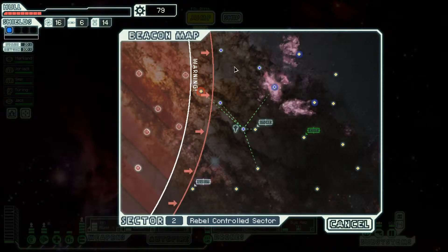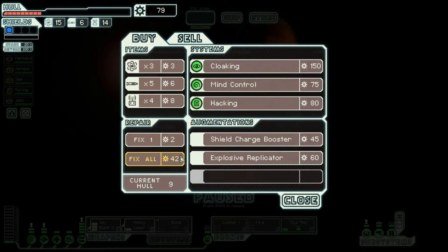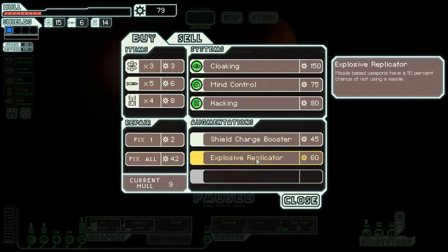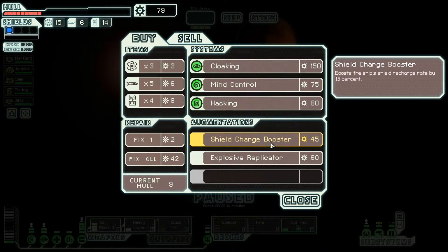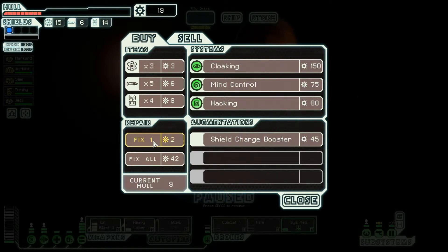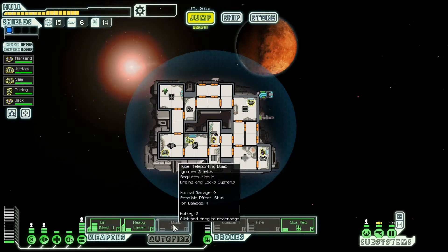I have 79 scrap and I can probably buy something, though I have to spend a lot on repairs. Explosive Replicator — missile-based weapons have a 50% chance of not consuming a missile. Wow, that's a good one. Mind Control — I can't get much repair though. Shield Charge Booster — shields charge 50% faster. I want to go with Explosive Replicator and start using missile weapons. And then I'll spend the rest fixing the ship.